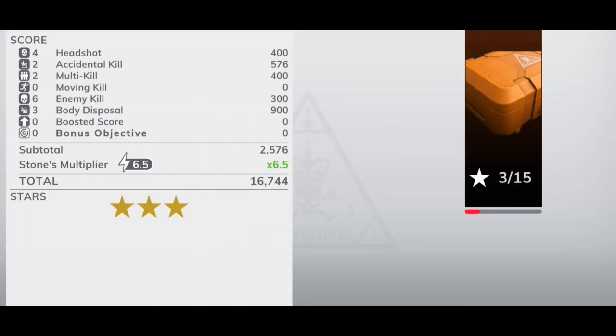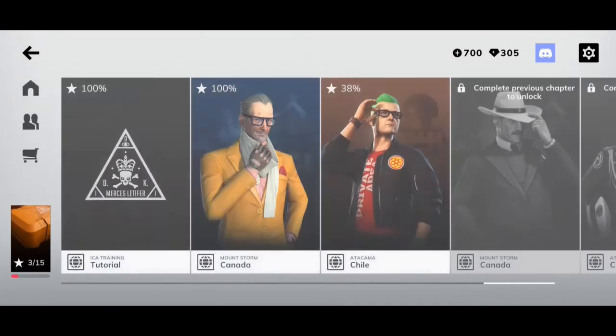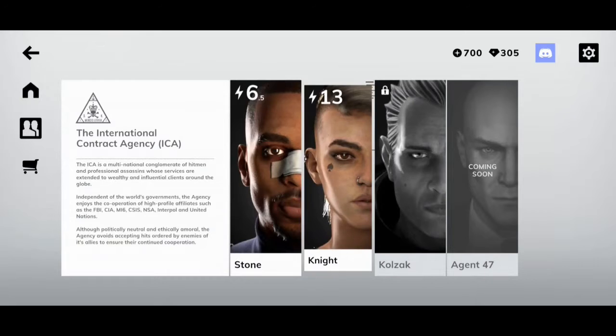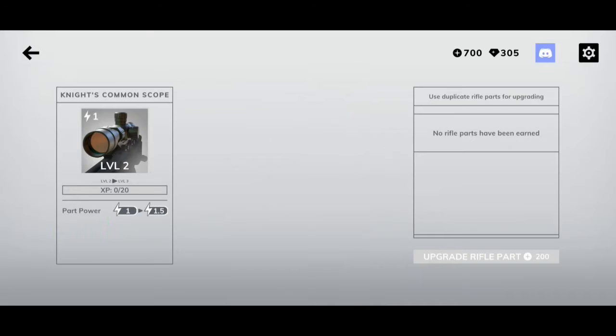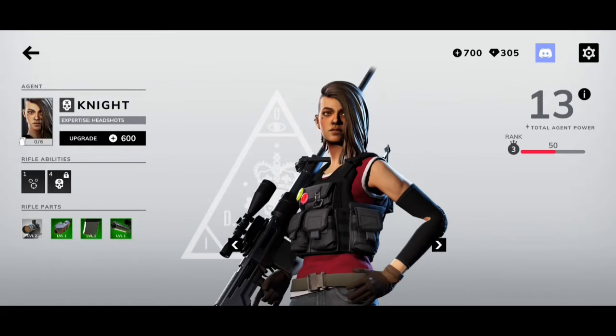Everything looks nice. So that's a little bit of the tutorial. You have your agents here, and the loot they collect is in terms of rifle parts. In the first game you were collecting specific guns for various missions, but so far I've seen that you collect rifle parts, which are hidden in the loot boxes. You get a free one every six hours or so. You can collect them based on the agents you have to increase their agent power.